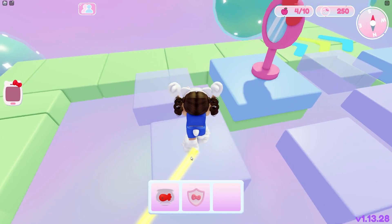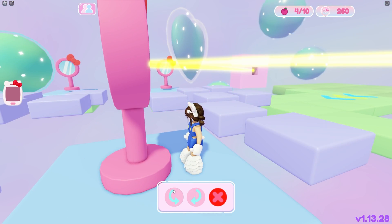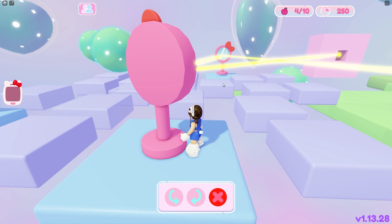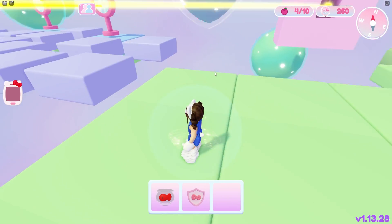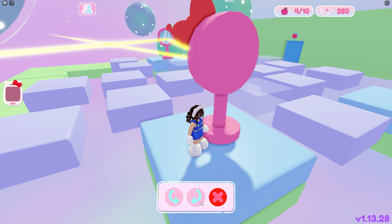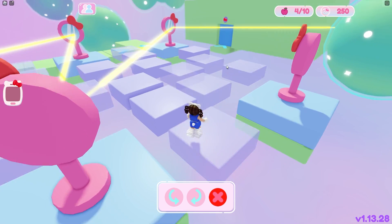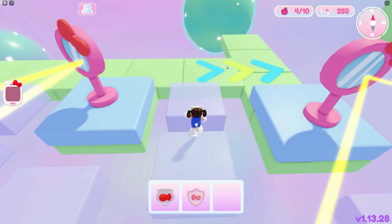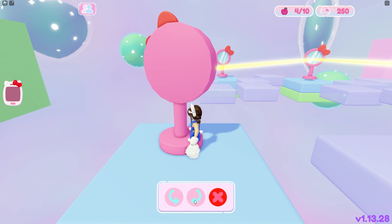Go ahead and grab that fishbowl off the counter and head out this way. Now we have some mirrors that we gotta do, but this is quite easy if you follow what I do. Hop down here to the first mirror and press F. Go ahead and turn it once this way, and one more time — so two times — and it'll hit that mirror. Then hop down over to this mirror and turn this one once and it'll hit that mirror. Now head back down towards this mirror and turn this one once that way and it'll hit that mirror.